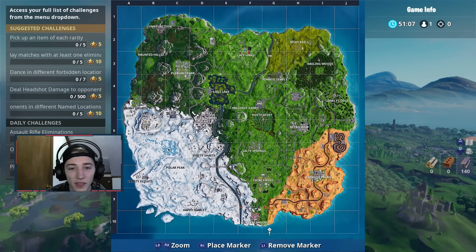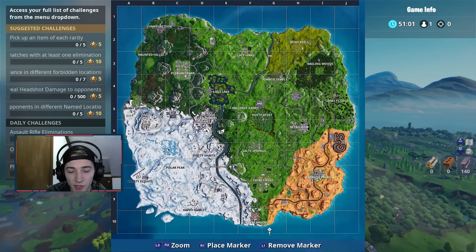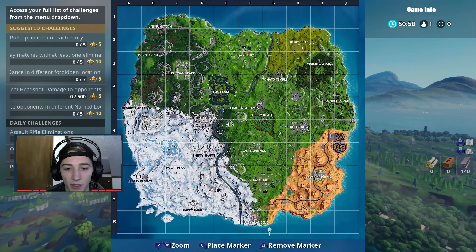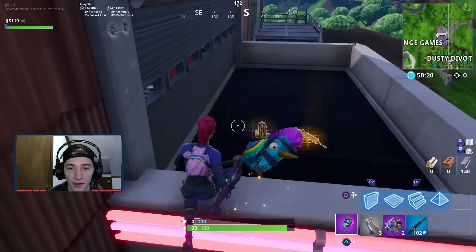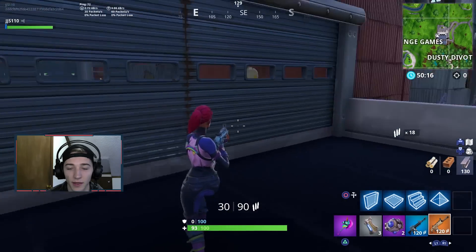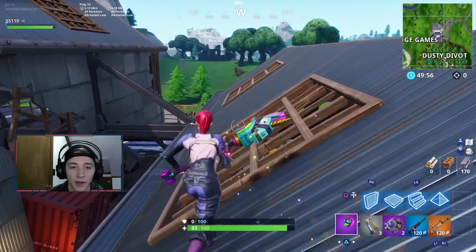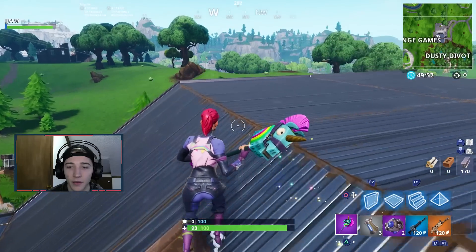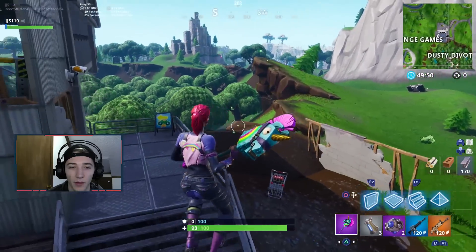Loot Lake looks to be the same. I'm trying to make sure I don't miss any obvious changes on the map, but I don't think they changed much else. I did see a SCAR — I want to grab it and just look what the skin looks like on it. That looks so awesome. So I think that basically is everything new on the map part.